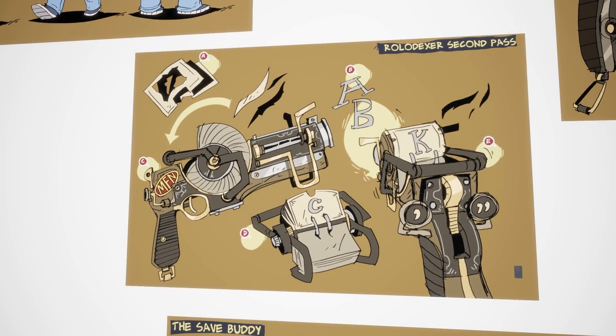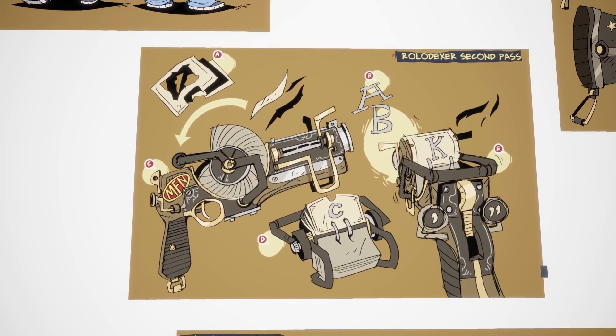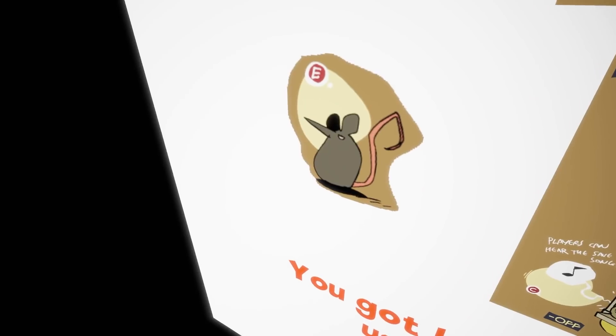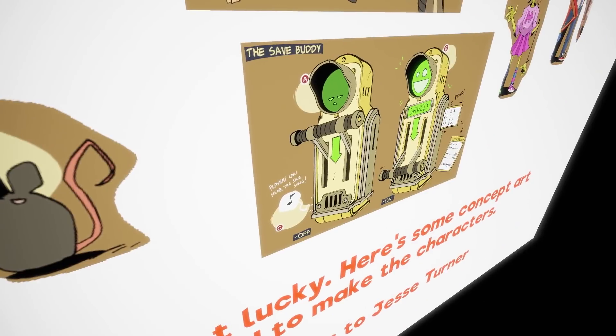So the next one we have is the Rolodexter second pass, which is the second design the Rolodexter went through. This is the Rolodexter gun, which fires the A, B, C, D, E alphabet letters at the different enemies — it's a really unique weapon. Not much more to say about that, it was just a concept for the gun. It ends up in the game and it's really fun to use. Next we've got this rat — not much more to say about it, it's just a little rat. So I'm going to move straight on.